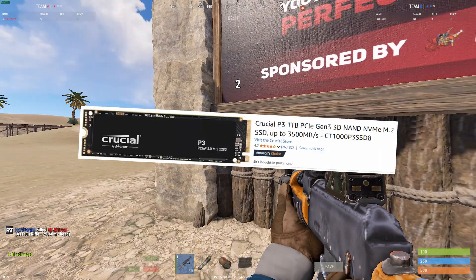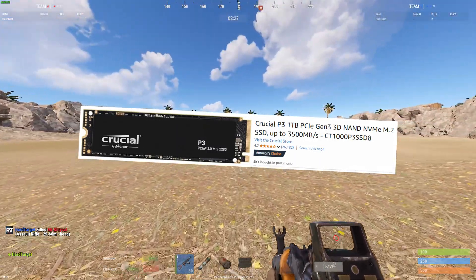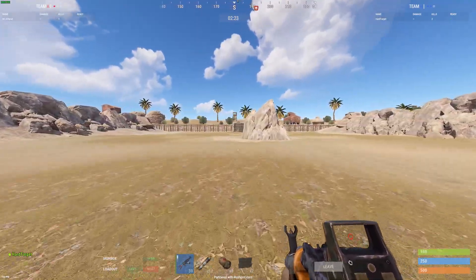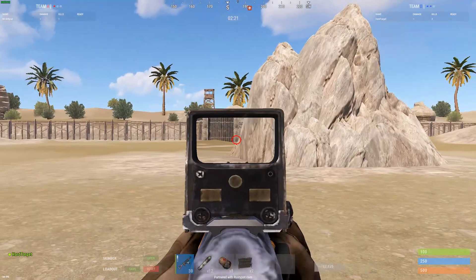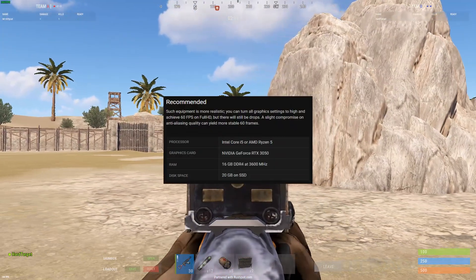Now I use this M.2 SSD on my machine. As you can see on it, it says 3500 megabytes per second. I don't really know the specs of the SSD that Rust recommends, but on their Steam page it says they recommend to run it on an SSD.